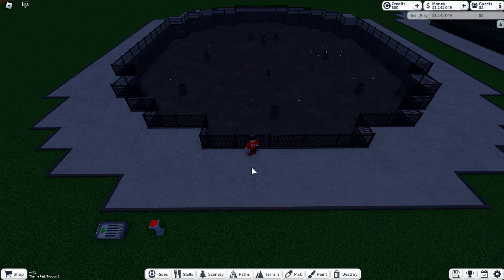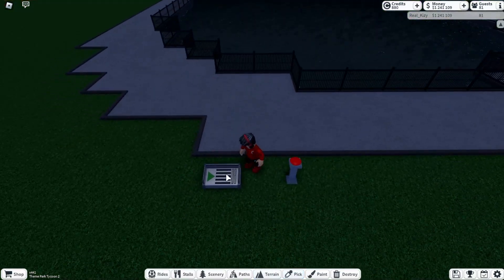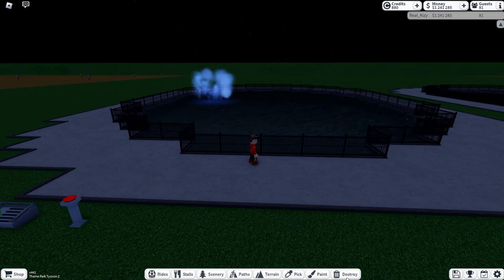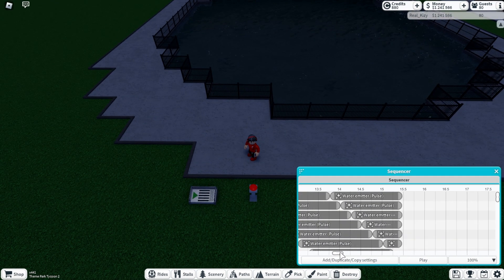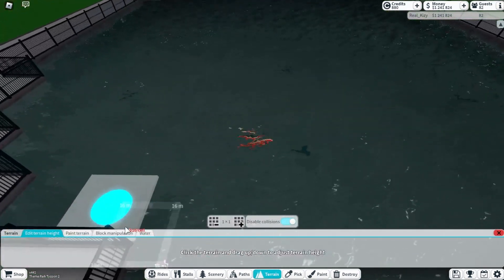Now let's see what it looks like - we'll turn off the work light so it doesn't annoy us during the show. Maybe we'll add some water just to see what it looks like. It was just a tiny bit early for the middle thing - just a couple ticks to the right.